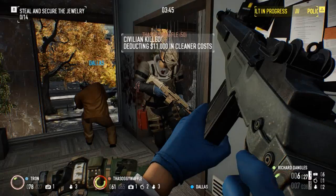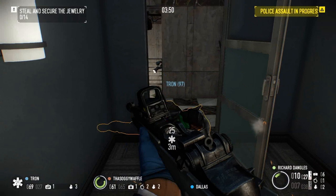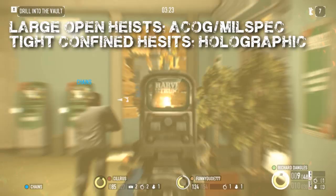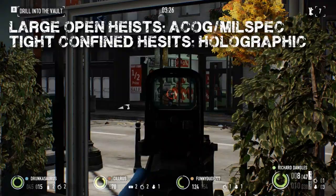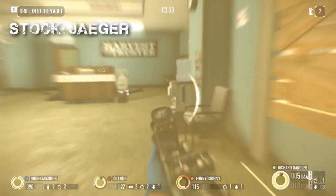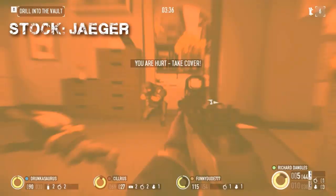Optics depend heavily on what map you're playing. Large open maps such as Watchdogs and Rats favor high-magnification optics like the ACOG and Mil-Spec, while tighter maps favor low-magnification optics like the holographic or Seymour sight. The ideal stock is the Jaeger, as it confers the most accuracy and stability benefits, but if the Abraham is all you have, use it — it's better than nothing.